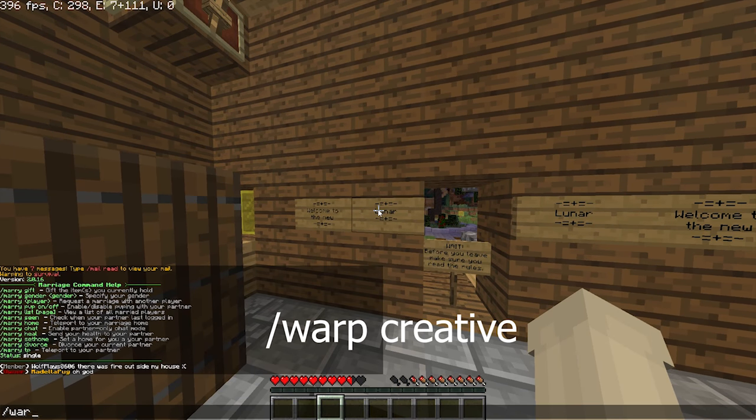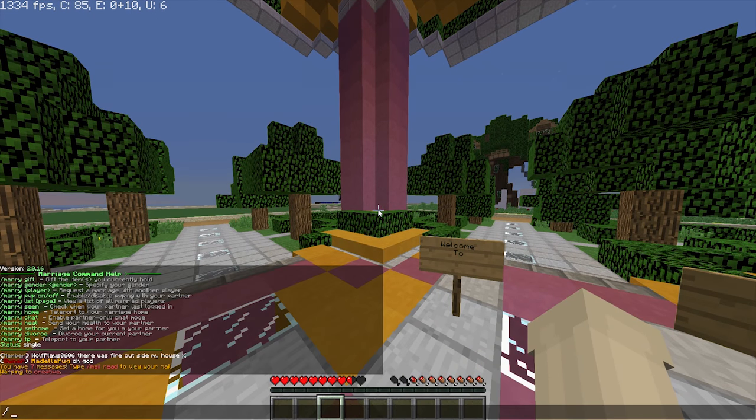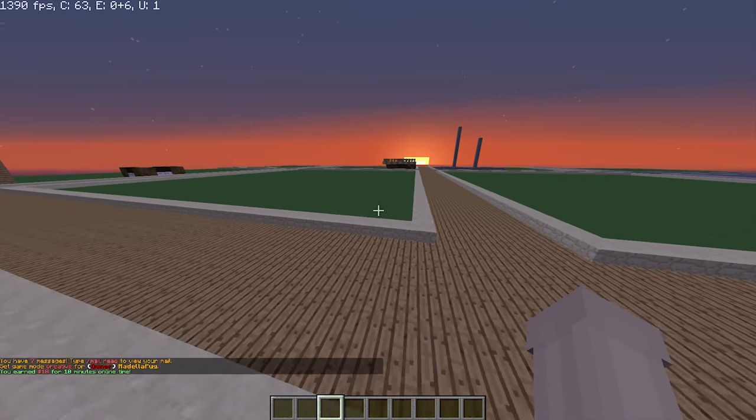Now we have the other world, which is warp creative. Warp creative is where people can choose a plot. I think you do slash plot auto and it will take you to a new plot that you can use. You can build whatever you want.